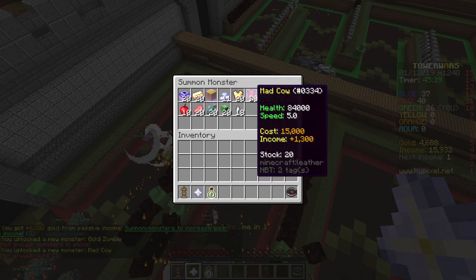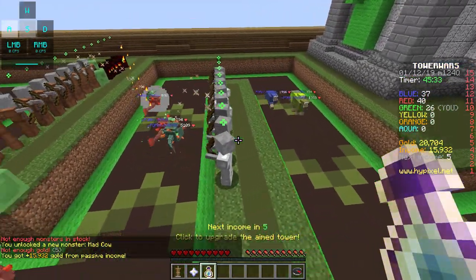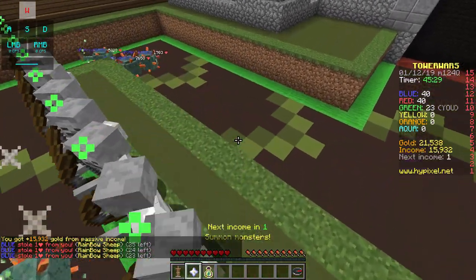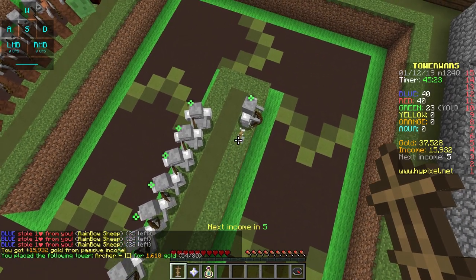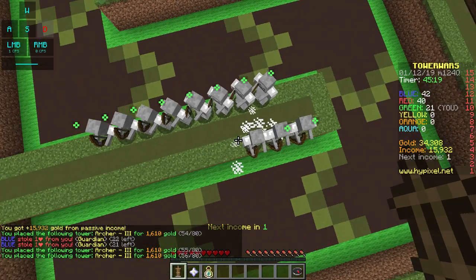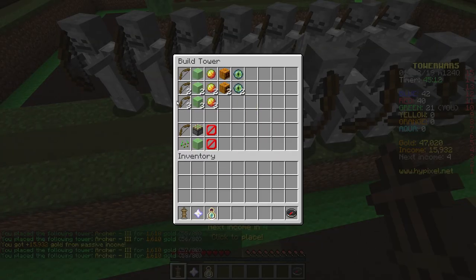So let's just send everything. Mad Cow - pretty high health and speed, cost is high though. Those are gonna get through - oh no. Okay, I lost a little bit there. I lost quite a bit there actually. You know what? Let's get all the way down here.